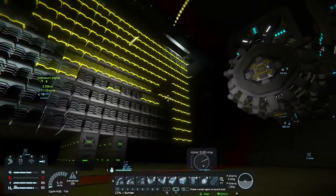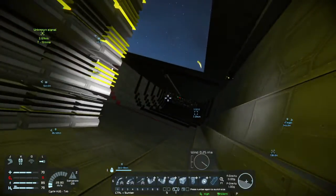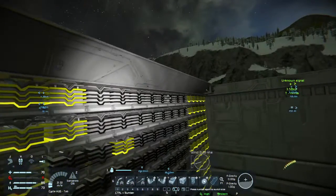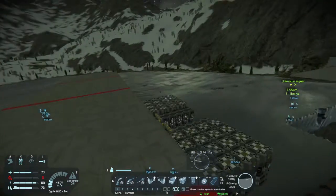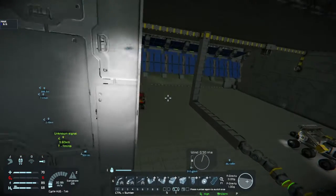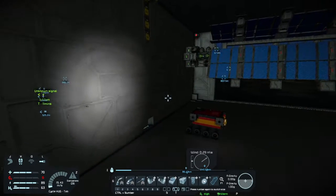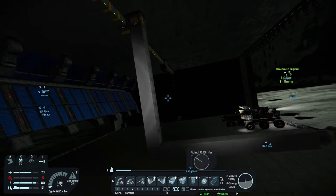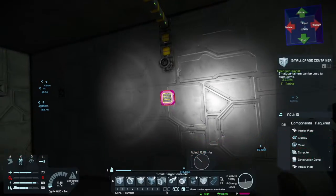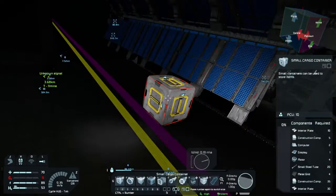Hello everyone, welcome back to another episode with me Bellfire, and today we are back in Space Engineers. Just an update before I do anything: I had to remove the whole winch system because I really wanted it to work, but unfortunately it's not going to — simply due to how space does not like zero gravity, or the winch does not like zero gravity. So that's why I had to get rid of the winch. I might add something else here once I figure out what I'm adding.